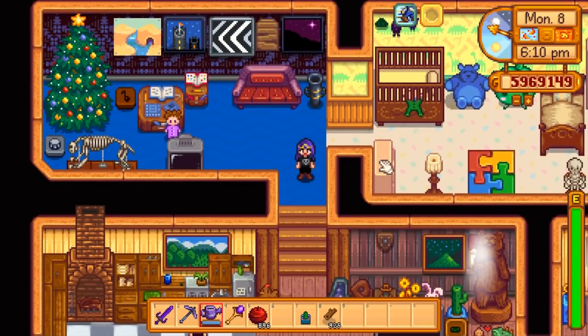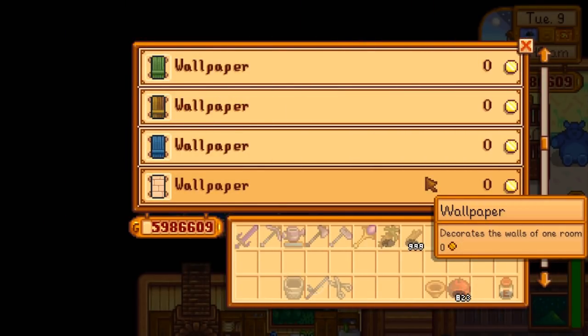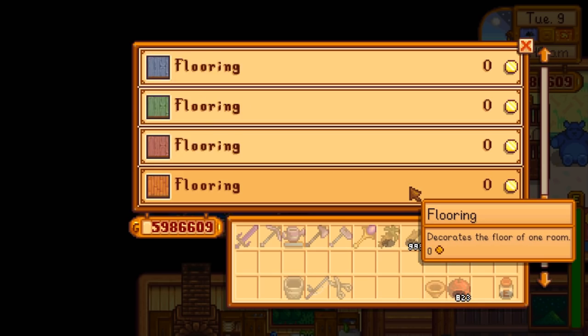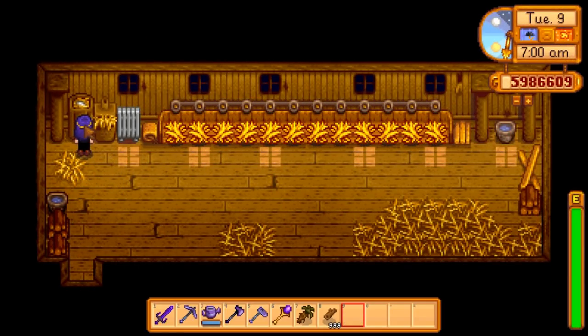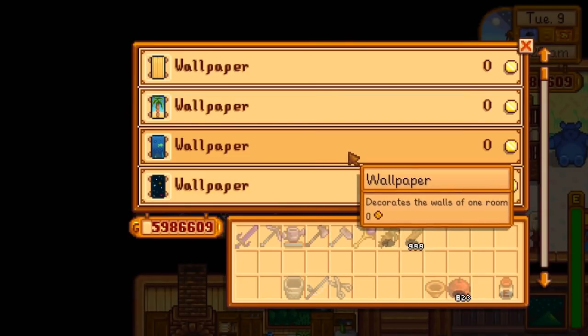I'm finally showing off the wallpaper glitch. Unfortunately it only applies to two specific items and two specific wallpapers. The first is the little starry night wallpaper, which correlates to the dinosaur egg — it has the same item value, so you can grow a dinosaur out of wallpaper. The second wallpaper is a flat sky green that correlates to the prismatic shard, so you can bring that wallpaper to the desert and get a galaxy sword that way.